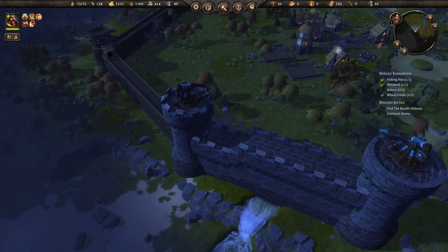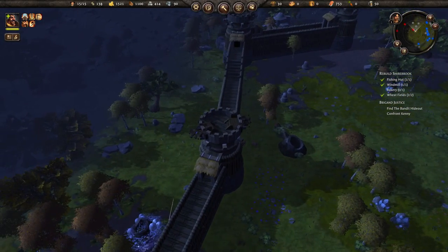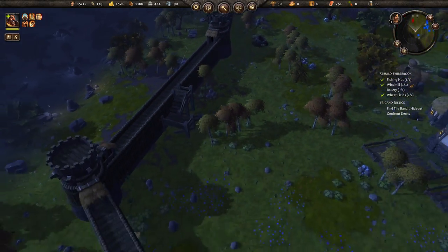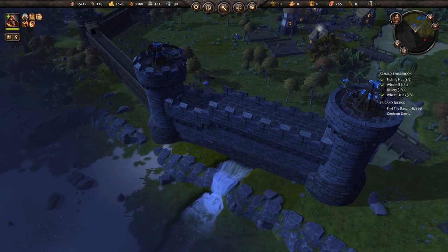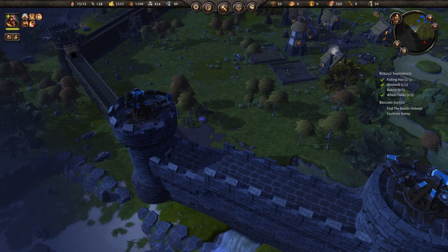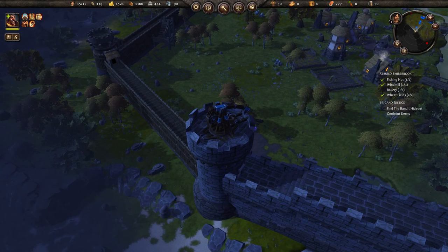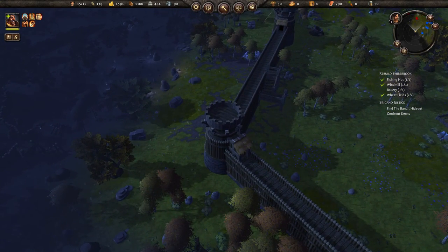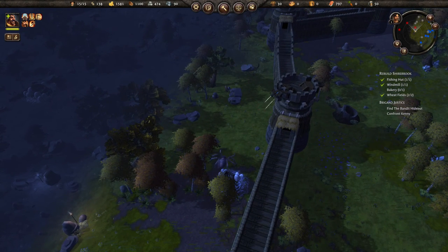I already have some walls set up with some trebuchets on there. Over here on this wall you can put arrow towers and things of that sort. These are the regular tier one walls right here, and then you have the tier three walls over here which look really cool but take a little bit longer to build and I think they're just a little bit stronger overall. I tried building arrow towers on top of here and it just wouldn't work. I'm pretty sure the trebuchets are a little stronger.